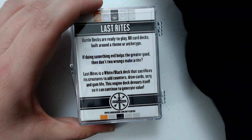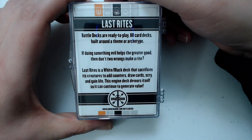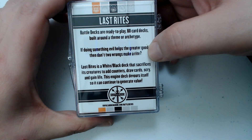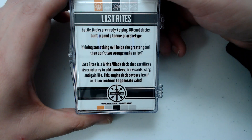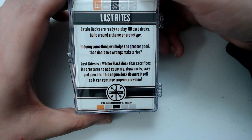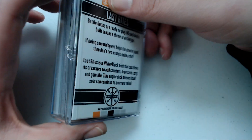Last Rites — and it says, 'If doing something evil helps the greater good, then don't two wrongs make a right?' See how they spelled 'right'? Last Rites is a white-black deck that sacrifices its creatures to add counters, draw cards, scry, and gain life. This engine deck devours itself so you can continue to generate value.